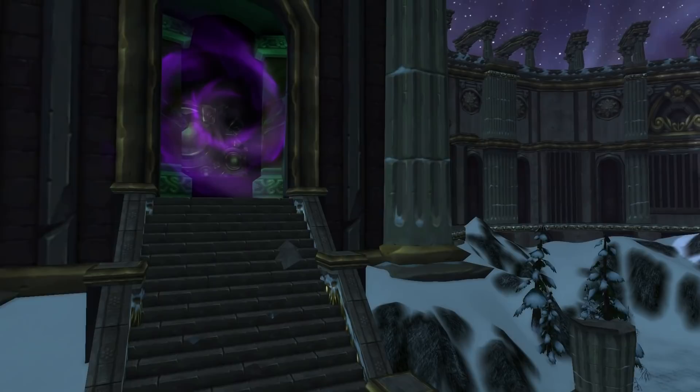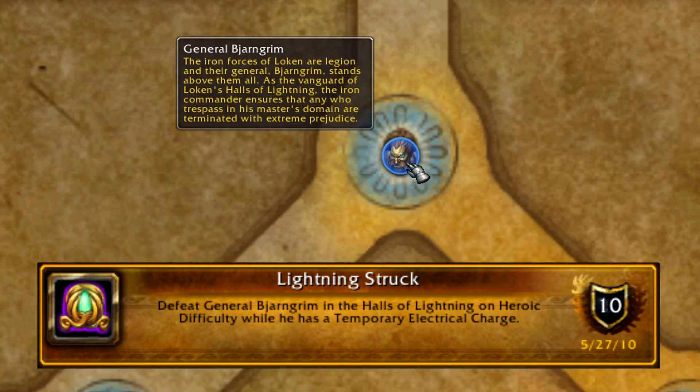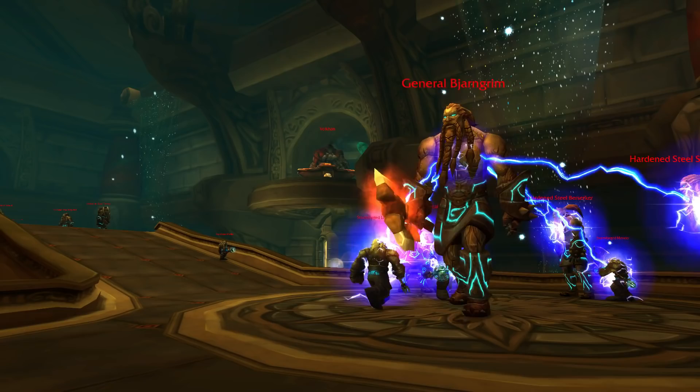Next is the Halls of Stone and Lightning in the Storm Peaks. Let's do the Halls of Lightning first - it's located to the right, under Ulduar. First is Lightning Struck: defeat General Bjarngrim while he has a temporary electric charge. This boss patrols around the first set of hallways and periodically buffs himself with a lightning charge, so just wait until he buffs himself and then walk up and one-shot him.